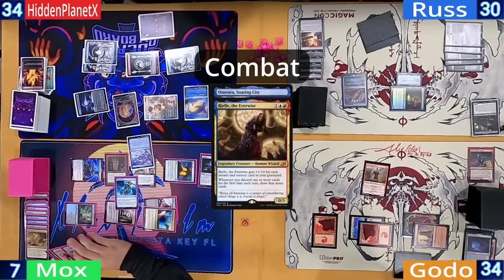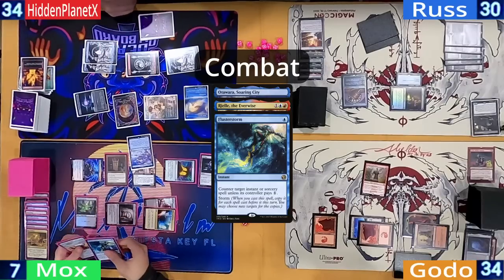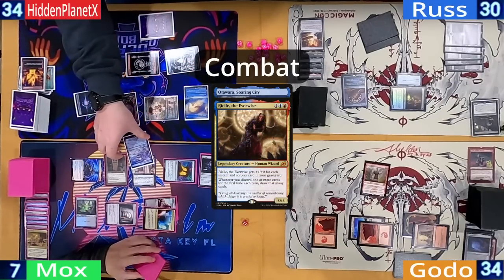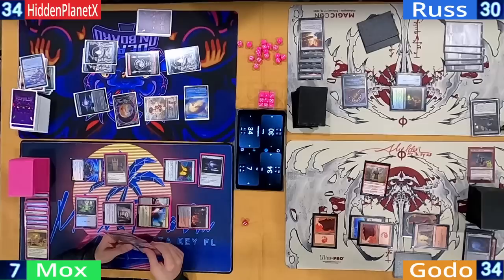Hidden triggers Riel and unfortunately for Mox, he was hoping a Flusterstorm would save him — but that's why Channel is such a powerful mechanic. Tymna is bounced and Hidden draws. Mox on his second main plays a tapped Bloodstained Mire and passes.